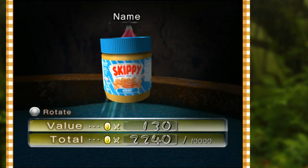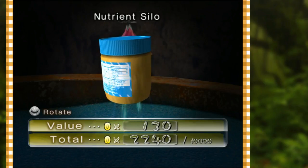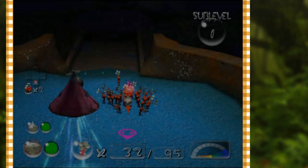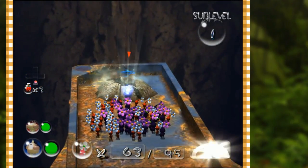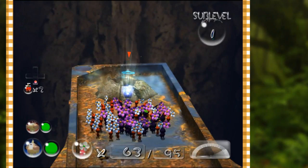It's the Nutrient Silo — shaped like a silo and it's got nutrients inside of it, that's dope. All right, Olimar has 32 Pikmin, Louis has 63 — that adds up to 95 — and our treasure radar just went off. Looks like we're good to go.